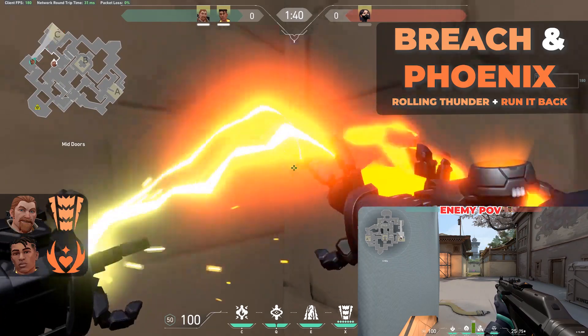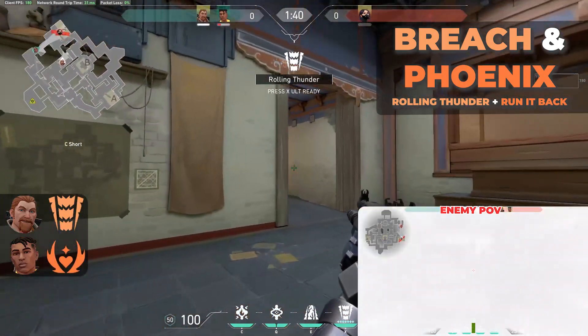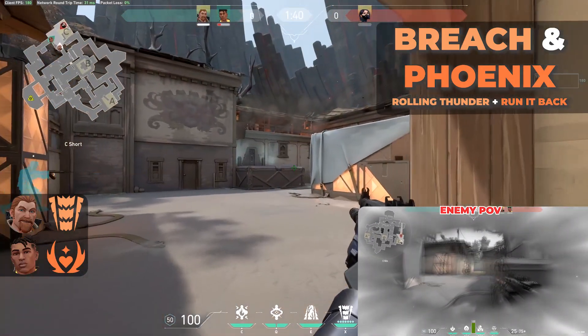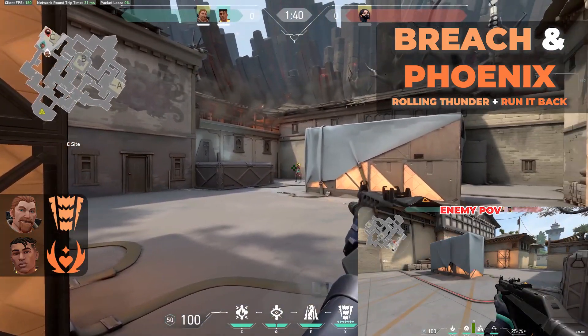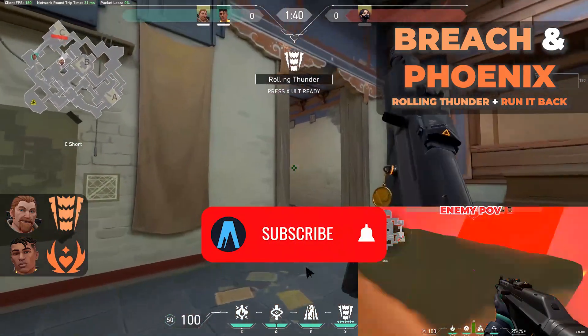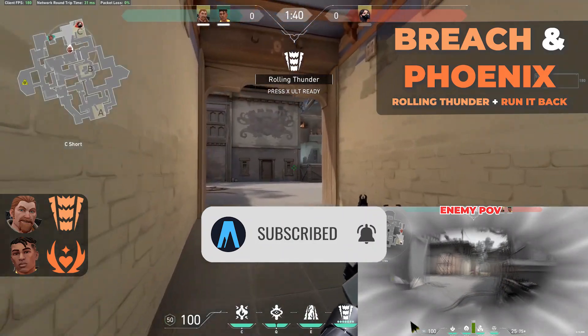Then we have Rolling Thunder plus Run It Back — same concept, but this time they get knocked up and are dazed for six seconds. In those six seconds you can have your Phoenix pop off, you can rotate, your team can rotate, you can hold angles, you can flank, you can do a Spike Plant — pretty much whatever you want, because it's a huge and really strong ult.